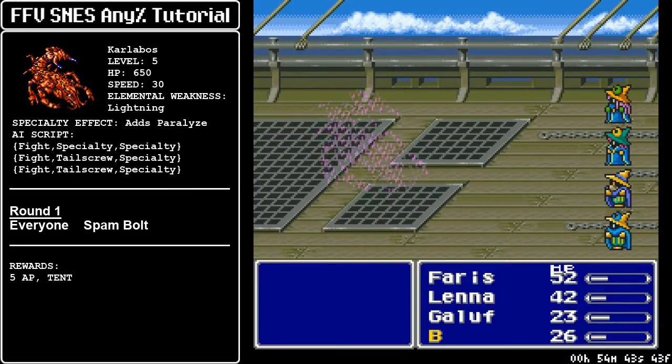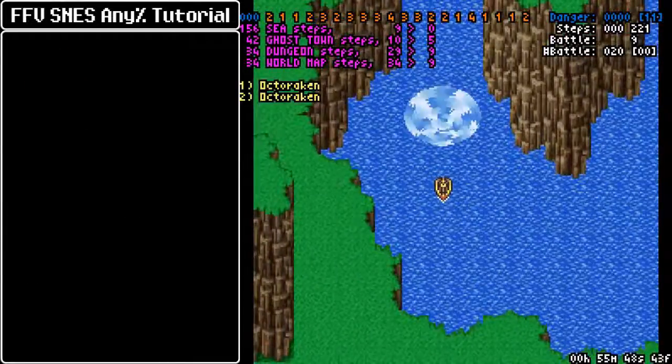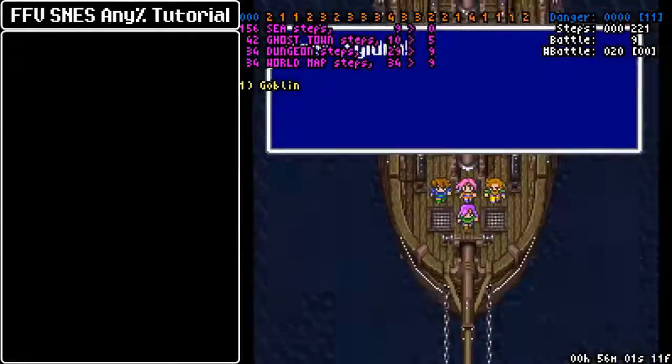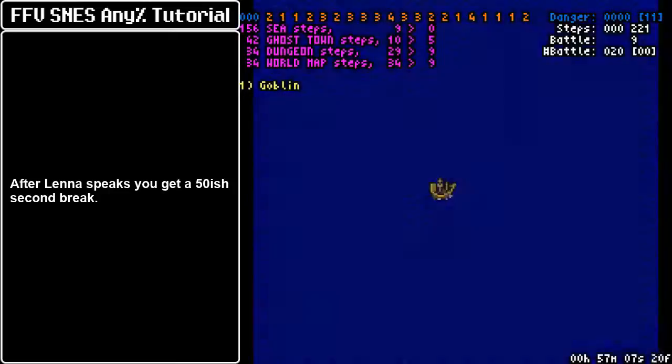You particularly need Faris's AP. Everybody else's doesn't matter — Lena doesn't need the Black command and will learn Dimension magic instead to supplement her throw power. Galuf and Bartz get more chances to learn Black after this, but Faris is the critical one, because this is the five AP she needs to learn Black, and then she finishes it on Liquid Flame. You've got to make sure that Faris survives; the others don't matter. Karlavos is unable to kill anybody in two attacks, so you should be fine.